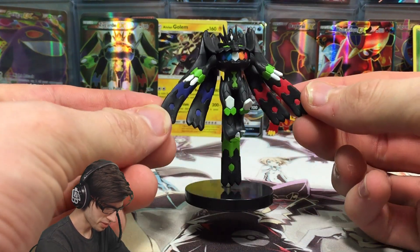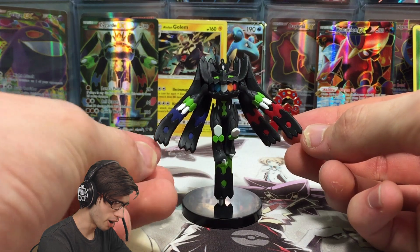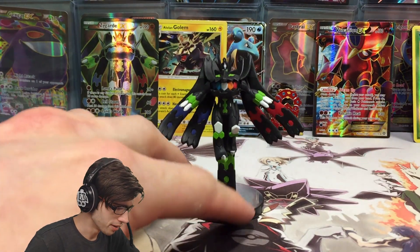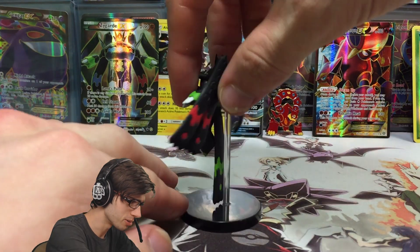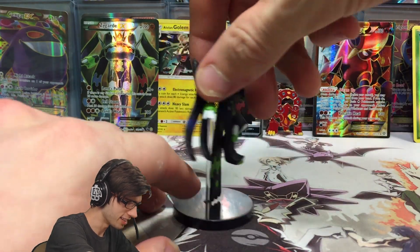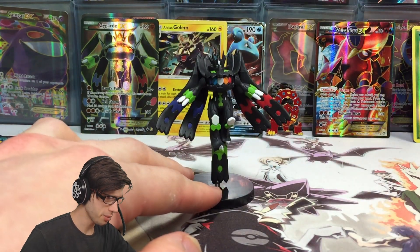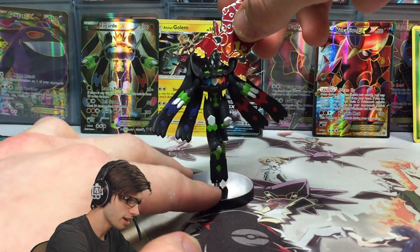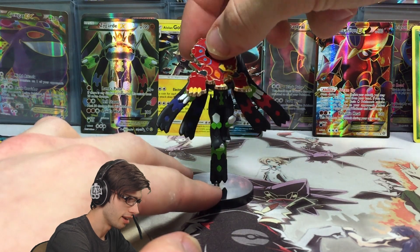And here is the addition to this tin — this is boss. This is the Zygarde complete form figure. It looks absolutely awesome, it just looks so godlike on this stand. I love it so much. Let me know your thoughts on that one in the comment section below.